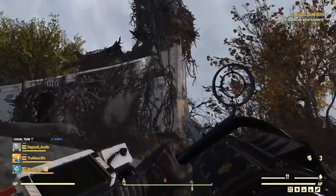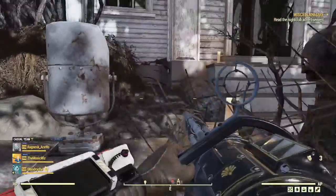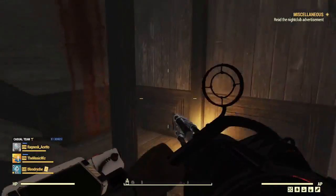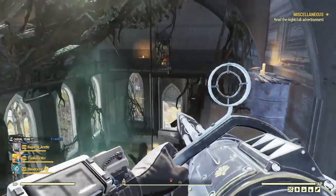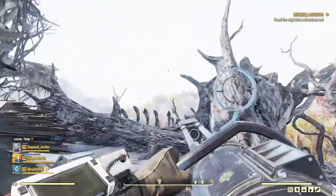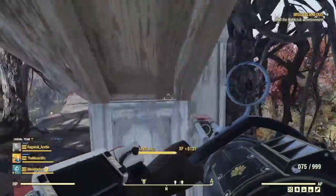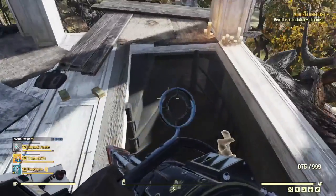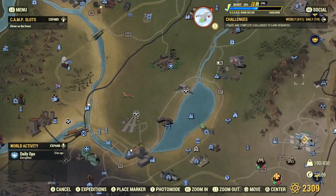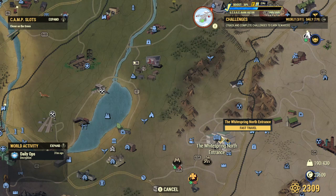I don't have a backlog of booze on this character. The alcoholic beverages challenge is 20 drinks, right? I just need to go to the Whitespring and buy a bunch. All my characters have very expendable wallets. Who wants to die in the name of Mothman? Where are you guys? I'm at the fire station.